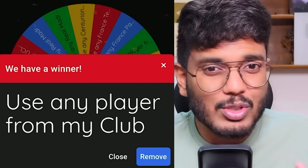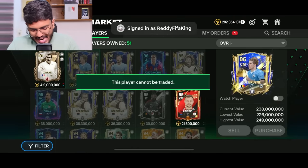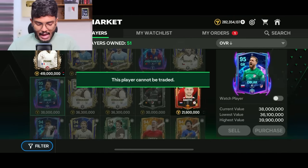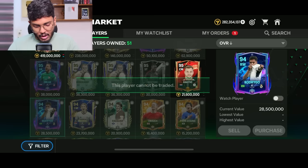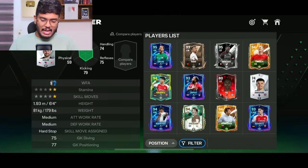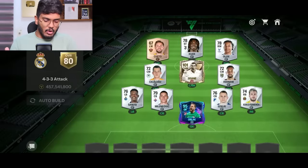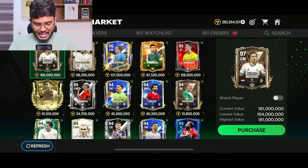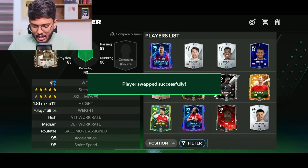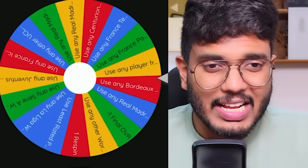I've got lots of good cards in my club - KDB, Ruben Dias, Cancelo, Nedvěd, Oblak, Bergkamp, Berbatov, and Rodrigo. I want to sort the goalkeeper position, so I'm going with Oblak. The goalkeeper position is sorted, and Zambrota goes into left back. We've got two positions sorted now, so let's spin the wheel again.